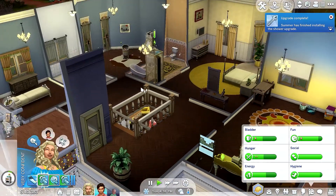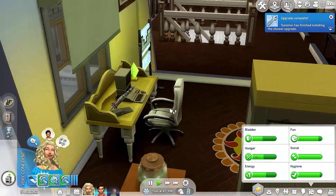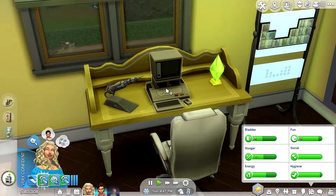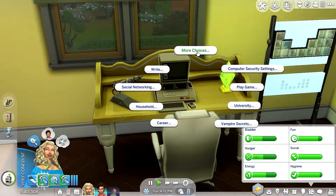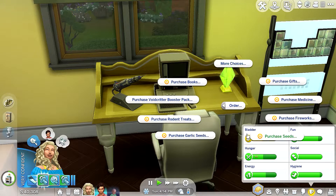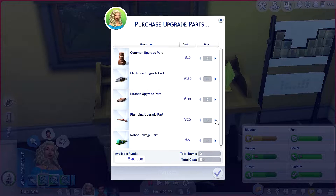Let me order some parts because I want her to upgrade the fireplace. Hey, look at this computer — doesn't it look like the ones from Discover University? They look almost the same. Let's order some parts — I'll purchase ten plumbing parts because she's going to be upgrading like crazy.